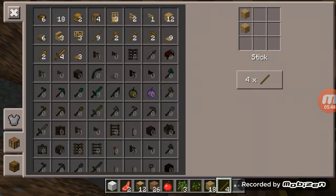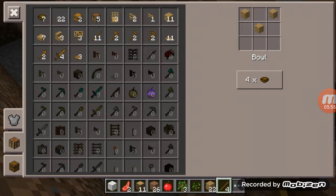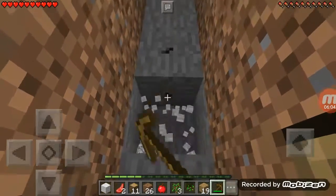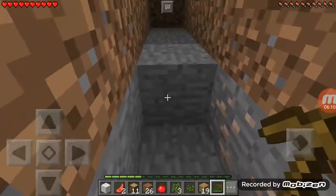So right now, another thing that a lot of people do is they make full wooden sets. Just make one pickaxe — one wooden pickaxe — go mining, get three stone. If you're bugged about your wooden stuff, just get the stone. Oh, we've got iron right away! We've got two or more iron.